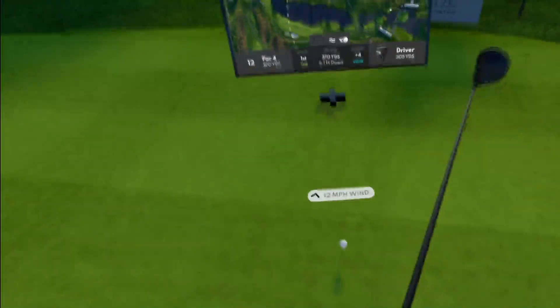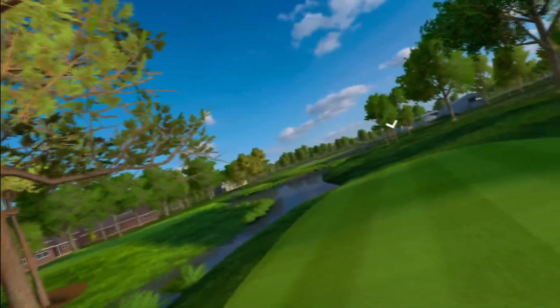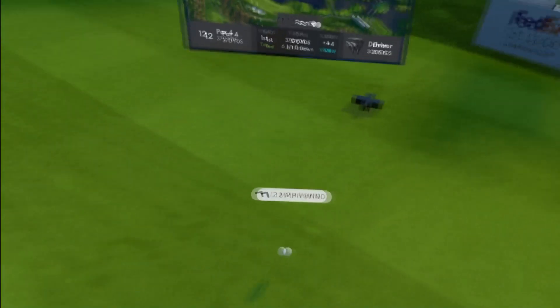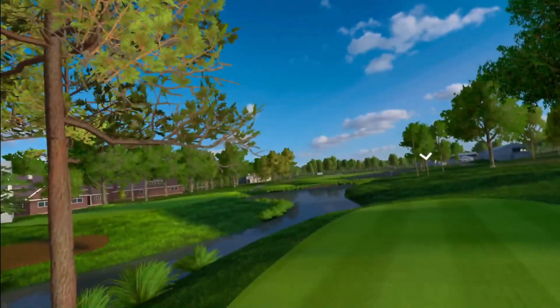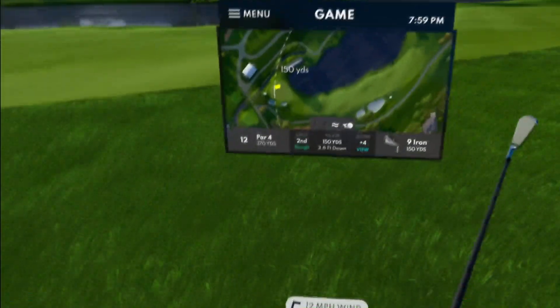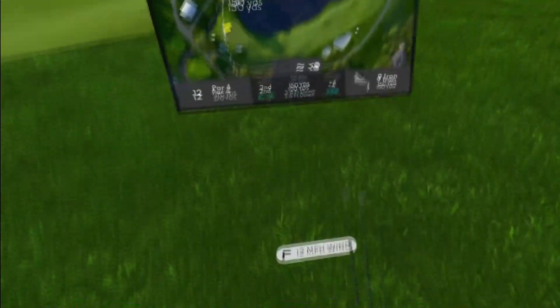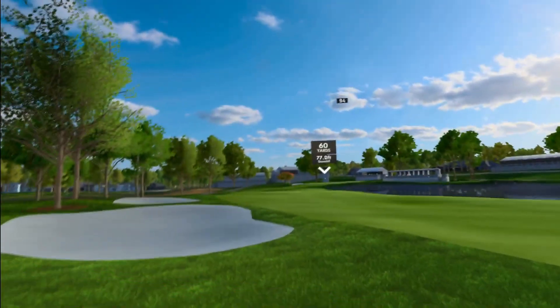Twelfth hole, par 4, playing 370. Aiming at that bunker over there — ball's going to come back right thanks to the wind anyway. With the spin it's just going to turn even more. It's in the rough though — a little too much. Got 150 downhill. Because of that wind, keeping the nine iron — just aim it a little left.